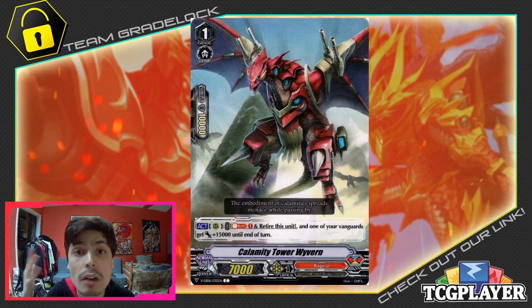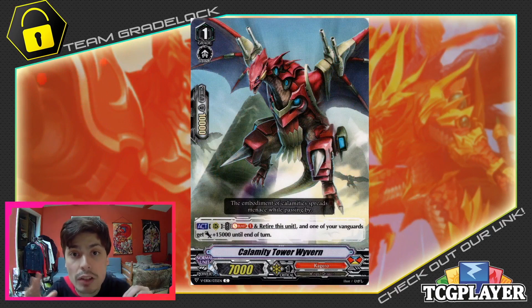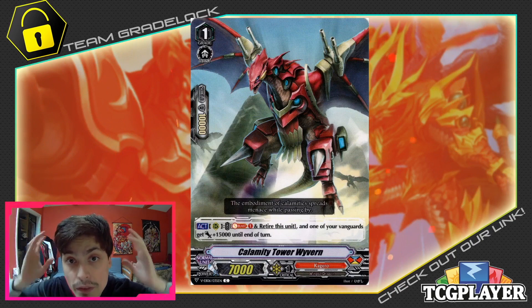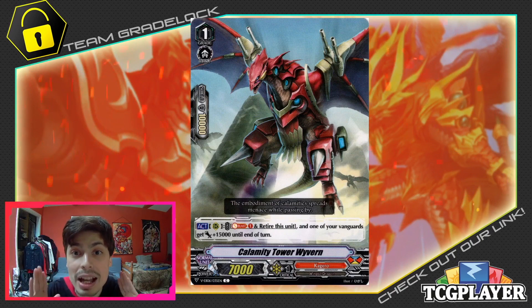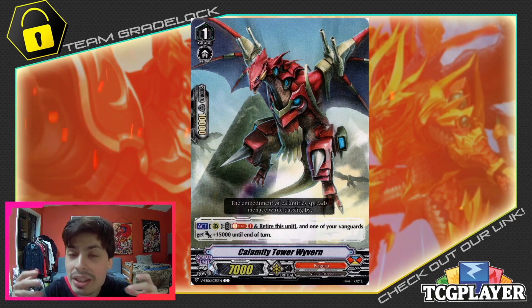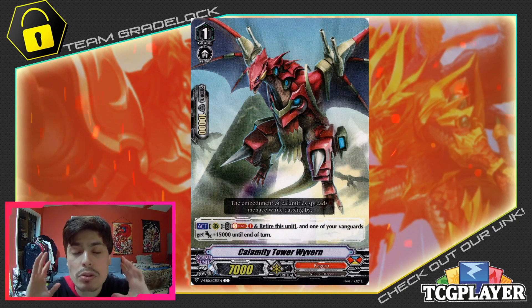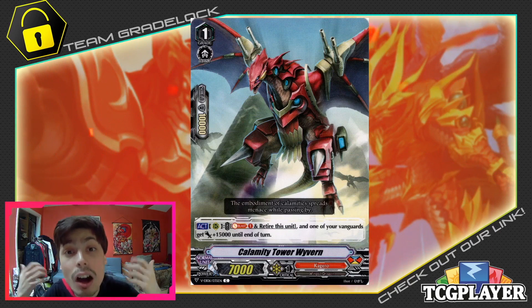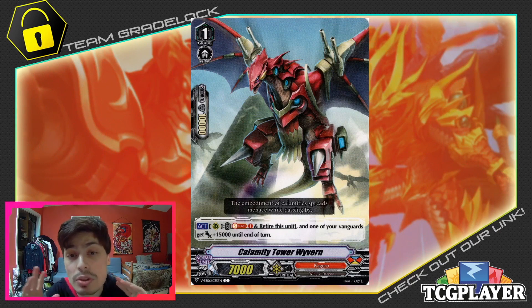We're going to be running something I consider more of a flex spot — 2 copies of Calamity Tower Wyvern. Wyvern is just there for the main push turns or brake ride turns. For example, if you're riding Dauntless on top of Dauntless, if you call Calamity Tower Wyvern and Soul Blast 1, you give 15k power to that Dauntless, making him a very, very big unit that your opponent has a hard time guarding. Especially if you give Force 2 to Dauntless, that means another crit on top. Combining that with the plus 10k from Dauntless's Drive Check ability means a multitude of pressure your opponent has to respond to very quickly, or they're going to suffer the consequences. Obviously if you don't feel comfortable with it, it can be interchanged, but 2 copies of Calamity Tower Wyvern is good for me.